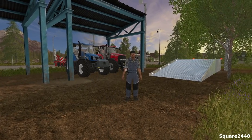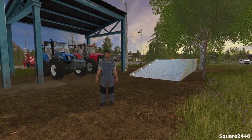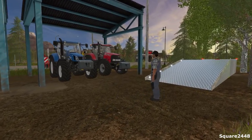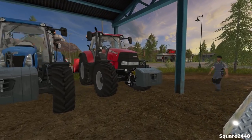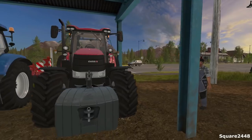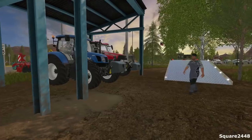This is Square2448 with FS17 Multiplayer and today we will be building a dirt track. I'm going to be using the case, the red truck, and I'm going to be ripping up the dirt. Square is going to follow behind me to compact some of it, so let's get started.